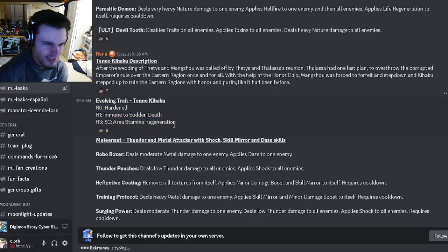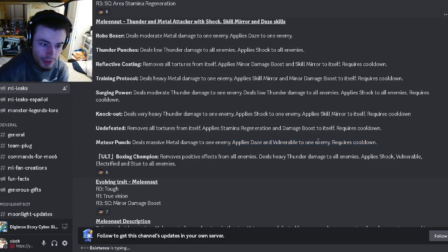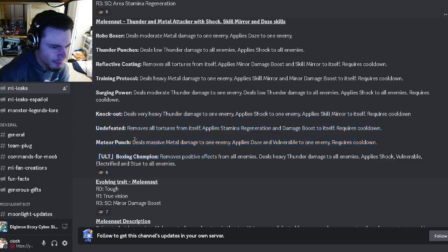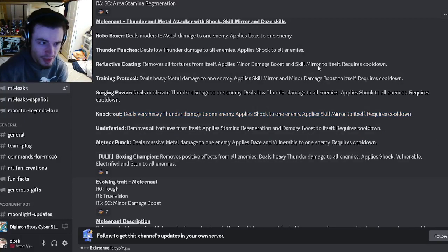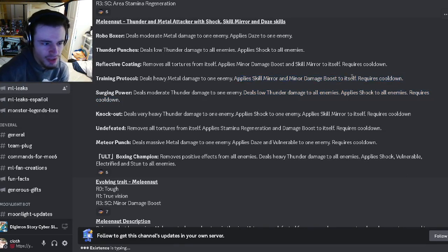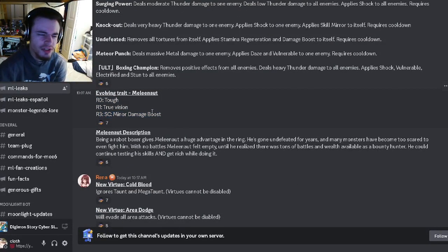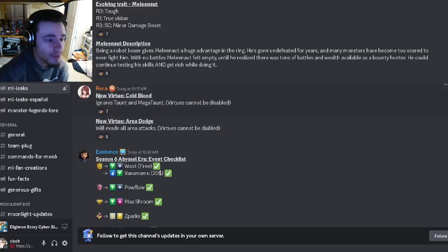Then we have Melee Knots' moveset — a thunder and metal attacker with shock, skill mirror, and daze. He has daze and vulnerable to one enemy, which is really good. He applies stamina regen and damage boost to itself while removing tortures. He also has skill mirror with shock, which is really good, and on all his moves he has massive or heavy damage. With that vulnerable and damage boost, this will be a very high damage attacker. He also has shock to all enemies and moderate damage to one enemy, skill mirror with minor damage boost and heavy metal damage, and can remove all tortures. His traits are tough, true vision, and minor damage boost.